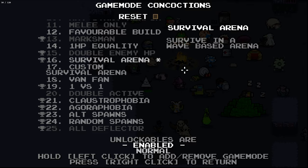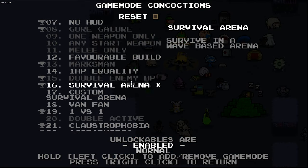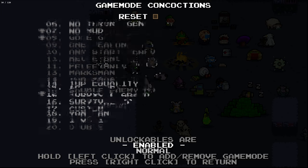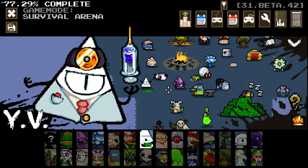Left click to add, right click to remove. What? I'm confused. Is it enabled or not? Survival arena? I think? I'm confused. It doesn't seem to be enabled. Hold left click. Ah, I'm stupid. That's the issue.